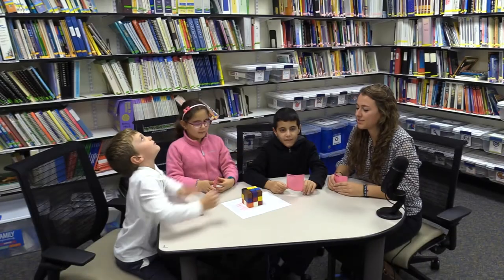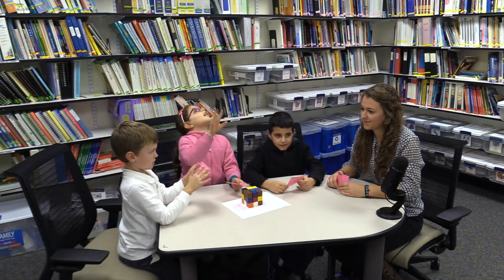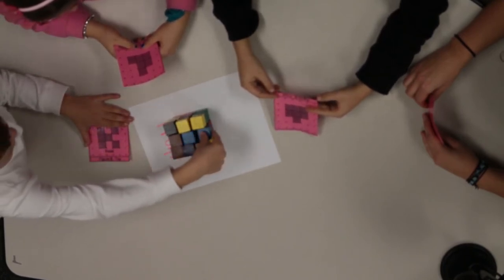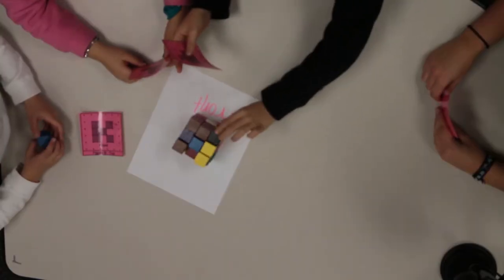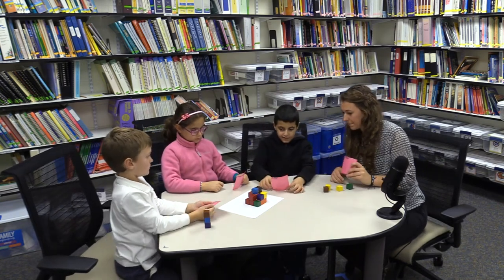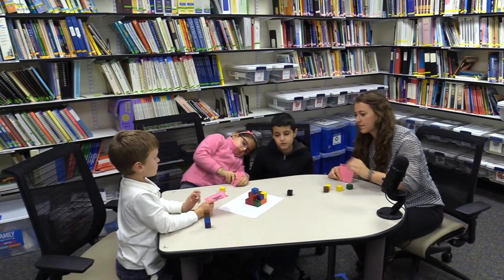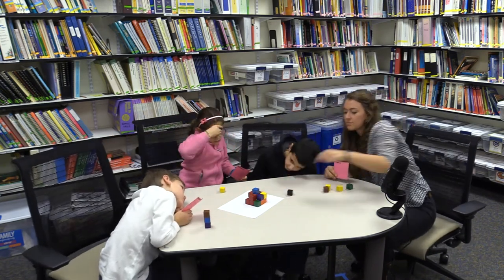Now you will see an example round with kindergarten through third grade students playing the game. Grady goes first, looking at his card and deciding which blocks to remove. It's Maria's turn next — she considers adding a block. They examine the structure together: how many tall do you see in the middle? Two? One, two, three — three. And how many tall here? Two and two. Does it match your card? Yes, it matches.